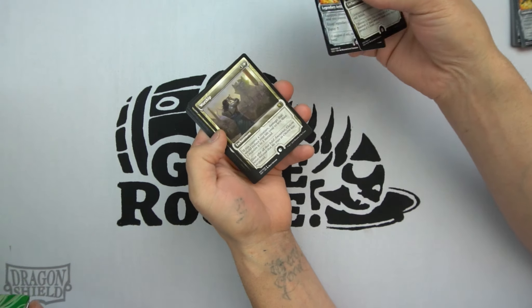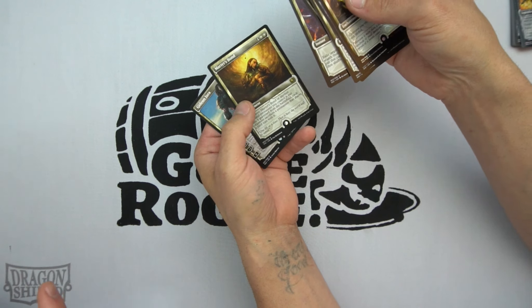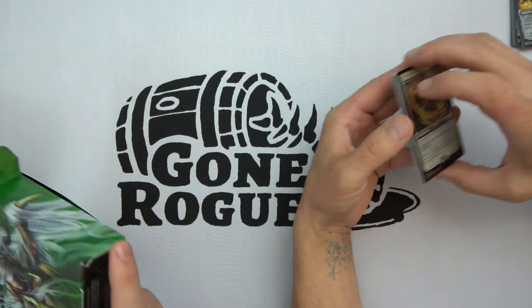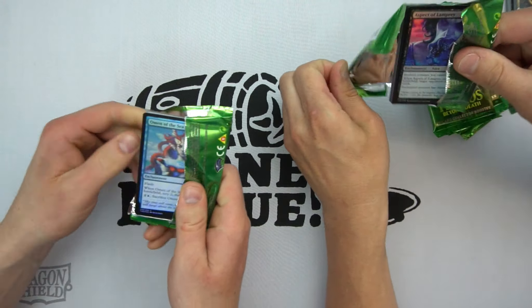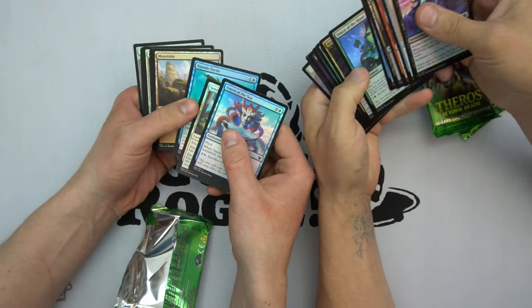We'll see what the Gideon Spellbook has. I actually like Spellbooks long term. You look at the Mystical Tutor from Jace's Spellbook — it's finally gone up. I think that's going to be the way these Gideon Spellbooks are going to go. I actually like this Spellbook better than Jace's. I think it has more value for long-term. We'll also do the Full Art Lands as an opportunity, since those are worth a couple bucks apiece.